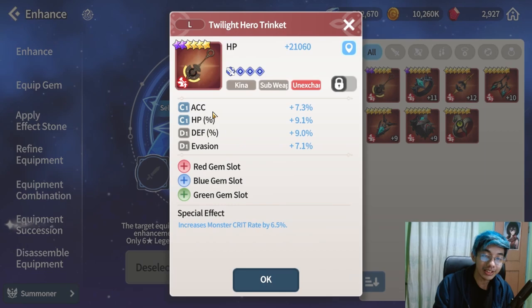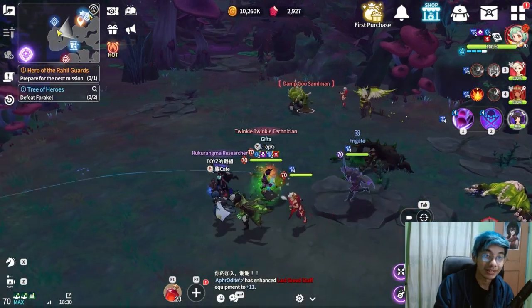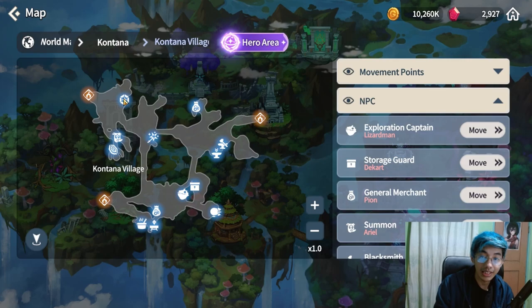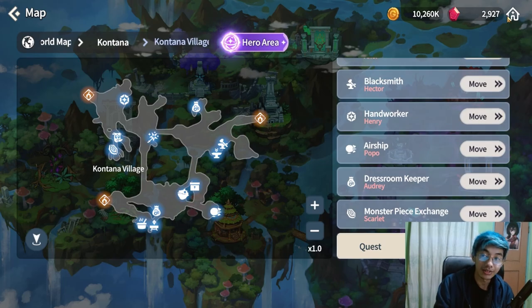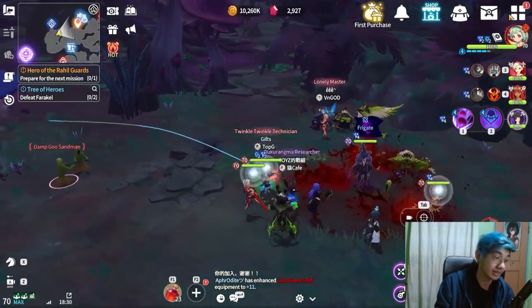For gems, if your material has gems, succession is not going to transfer or consume those gems. You have to remove the gems manually through the handworker NPC in town — go to the town, look for the handworker NPC, and that's where you get to remove your gems.